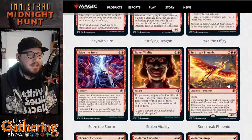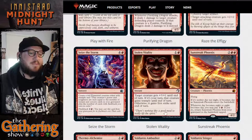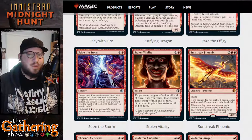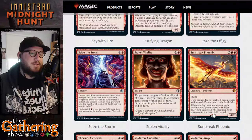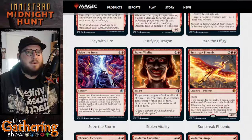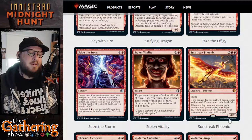The next red card is Sunstreak Phoenix — lots of phoenixes in red lately. For two, red, red, it's a mythic 4-2 Phoenix with Flying. If it's neither Day nor Night, it becomes Day as Sunstreak Phoenix enters the battlefield — because it's on fire. When Day becomes Night or Night becomes Day, you may pay one and a red; if you do, return Sunstreak Phoenix from your graveyard to the battlefield tapped. Like most phoenix cards in Magic, there is a way to bring it back from the dead, and in this case it's paying one and a red every time it becomes Night or Day.